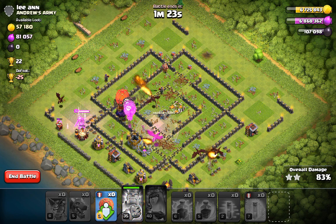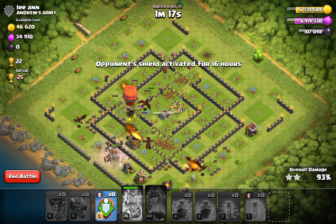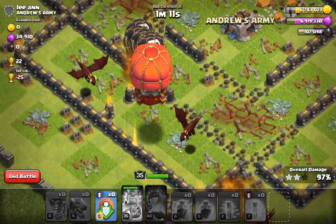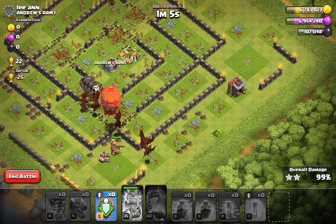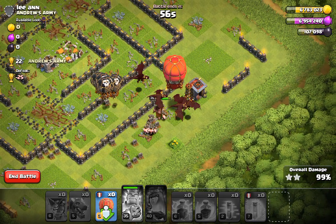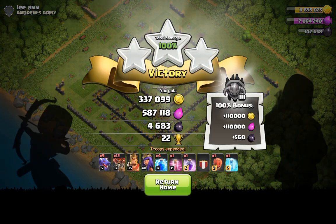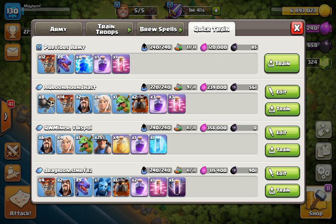I'm going to pop our barb king here. Look at this — this stone slammer is so beefy. That is one beefy balloon. Keep in mind, guys: if you do have a slammer or any siege machine that makes it through the attack, you will lose the siege machine but you will retain the troops inside. This mainly pertains to the slammer since the other two siege machines deploy troops automatically. But how cool was that?